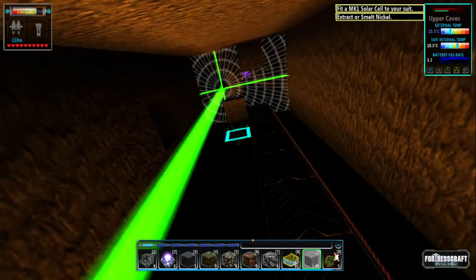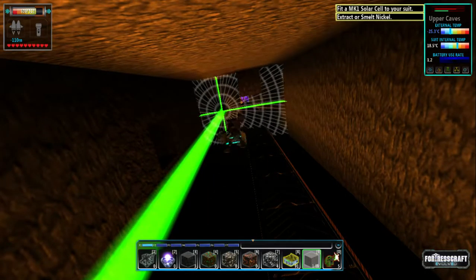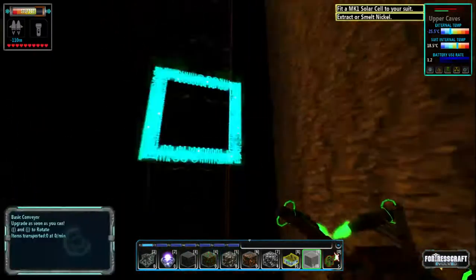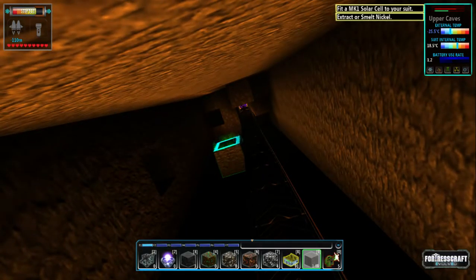I'm going to put a block there, and then I'm going to put a block down. That is going to tell me where the gun is going to overlap, so we're going to put a gun here.